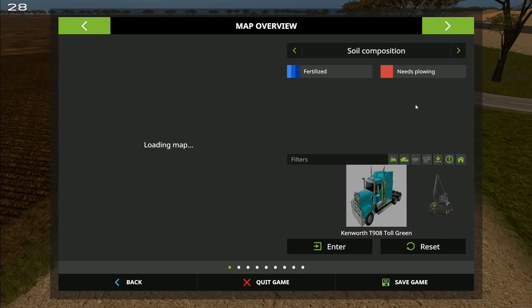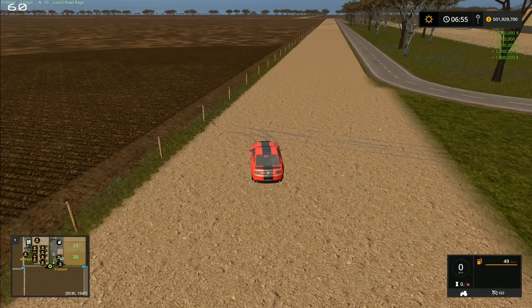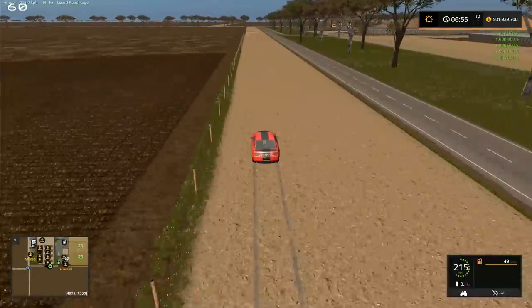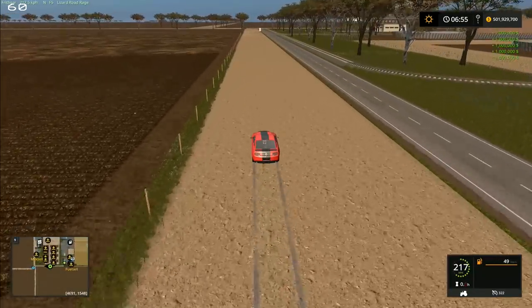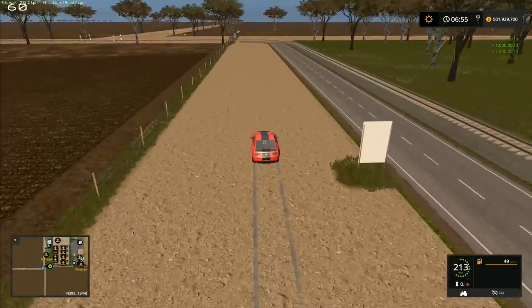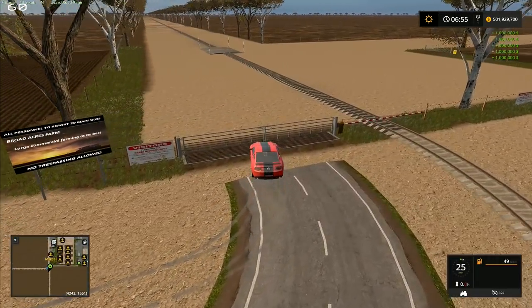We've got collision on all the fences. That field has been spread with manure. Let's load up the map and go to soil composition — that's the one we want. There's one job to put going on this field. Only one field needs plowing, and none of these are fertilized. Something to note: whenever you put a command in on a 16-times map it takes a while to update — that's not a reflection of this map, it's just how those maps work.